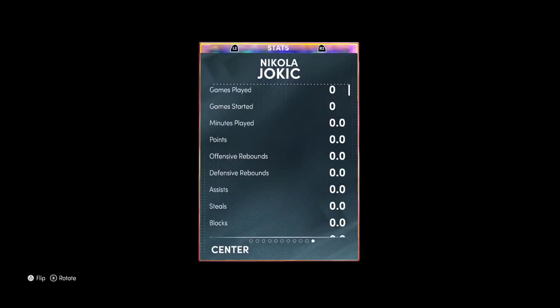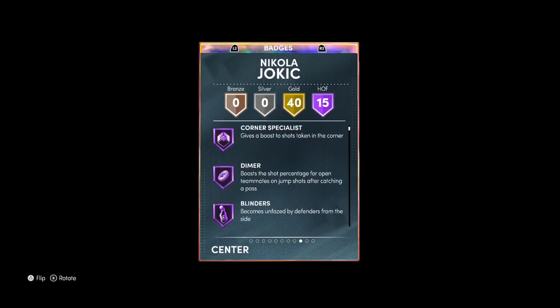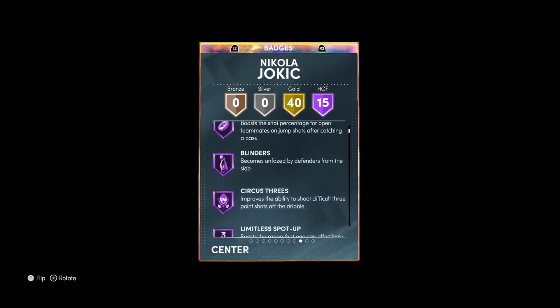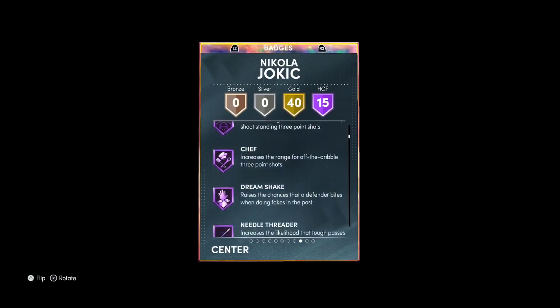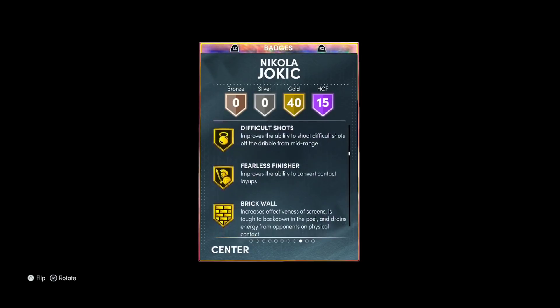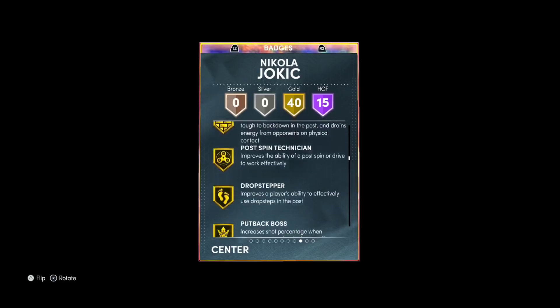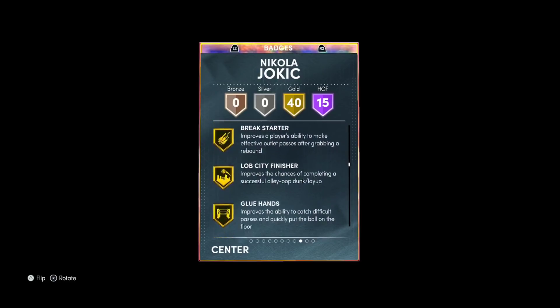Nikola Jokic, 6'11". He has got half catch and shoot, half corner specialist. He's also got like half blinders, circus threes, and limitless spot up. Limitless spot up and chef do not matter for a center, especially one that isn't really going to dribble the ball too well. It's tough to trigger a half limitless spot up shot with a center.